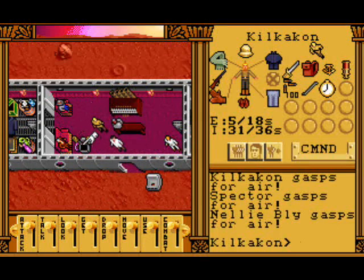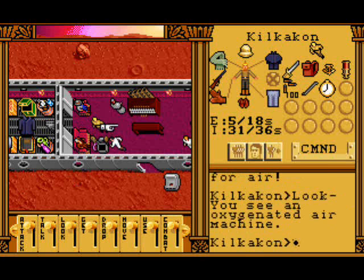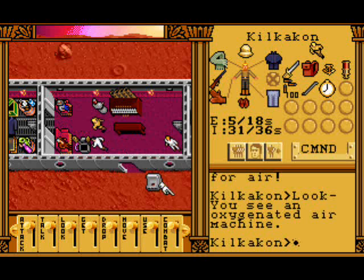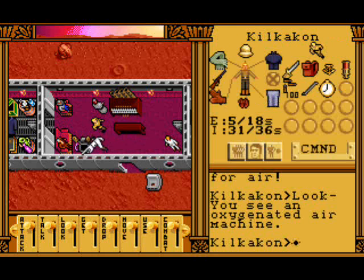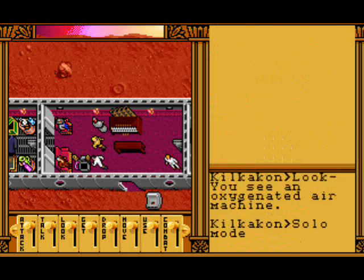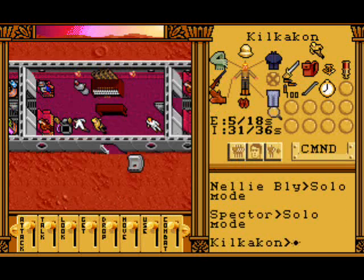There will be canisters at some stage - I forget when they actually appear, they take a little bit. I think when you come back after you go to the other capsule, then they appear. Basically they're free heals - they fully revive somebody.